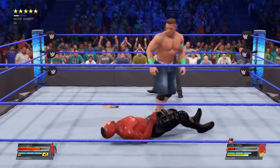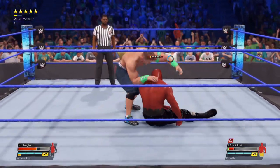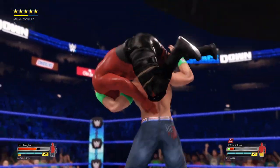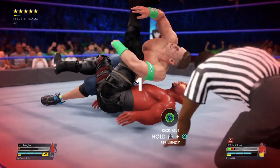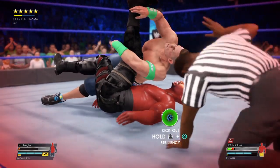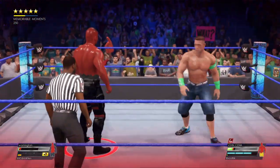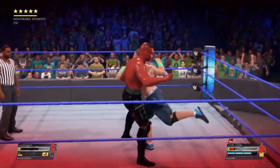Reversal on top of reversal. Sitting sit-out powerbomb. Stomping out. Cena — and a two-count adjustment. Is that all Cena needs? Two count? No, didn't get it. Somehow, someway, escapes defeat. Still alive. And Cena has to remain undaunted now — he can't let up.